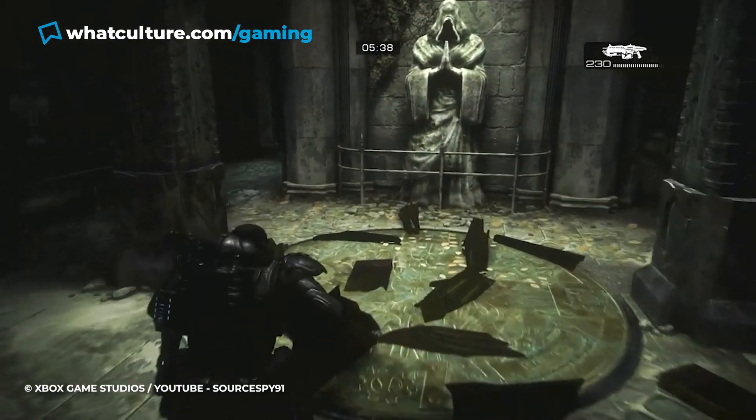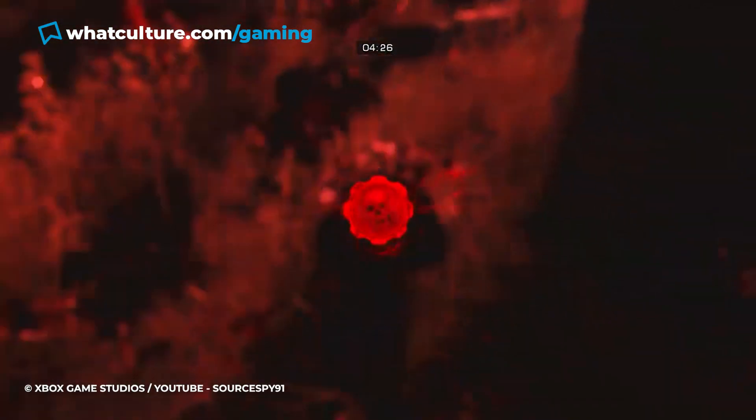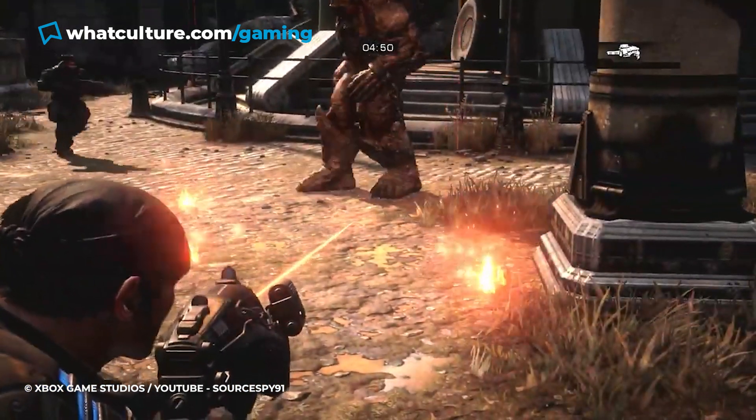To some extent, the battle is all about knowing your surroundings, as getting caught in a corner or stuck on a pillar can cause your very squished downfall quickly. With no way to brute force the battle, you've got only the dodge button and your wits to see you through. Hope you limbered up.